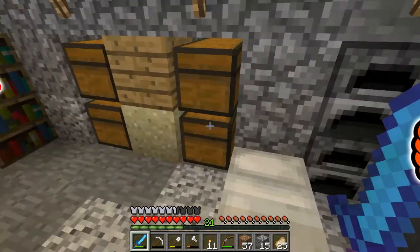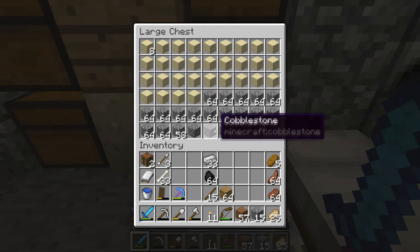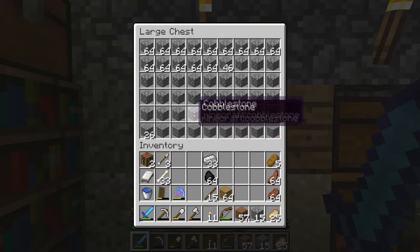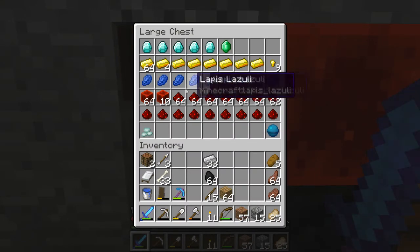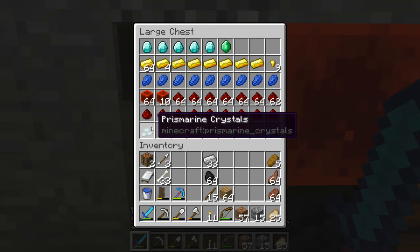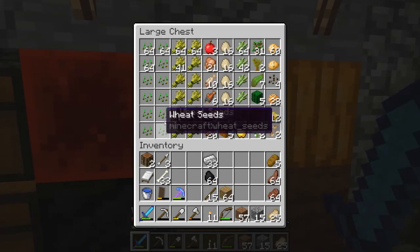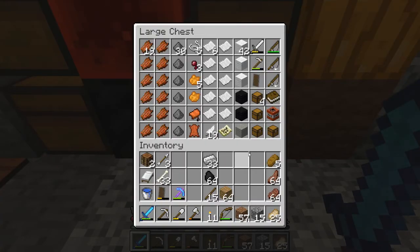Now we have four furnaces and we've definitely organized our chests. We have the wood chest, we have sand and some cobblestone, the rest of the stone and cobblestone here mainly with gravel, and here is our precious items chest where we have the heart of the sea that we got last episode, and obviously redstone, lapis, gold, diamonds, emerald, prismarine crystals, coal and iron, all the food stuff, and the plant stuff.